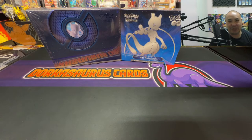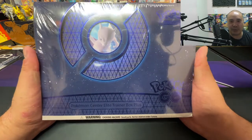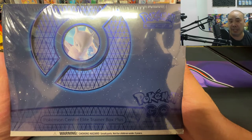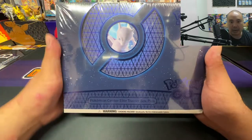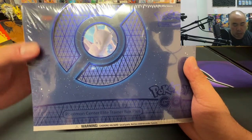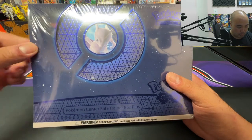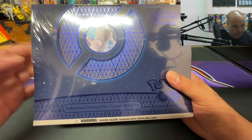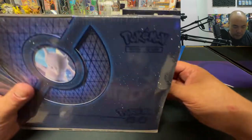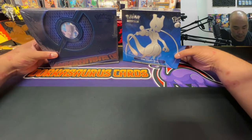Hey, what's up YouTube? It's DarkasaurusCards here today. As you guys all know, the Pokemon Go Pokemon Center Elite Trainer Box Plus has arrived. In my opinion, I believe since it was delayed, it was a little rushed — a lot of the ETBs were rushed to get out the door. The way it was sealed looked like they just did a rush job, slapped the cellophane on and onto the next pallet.